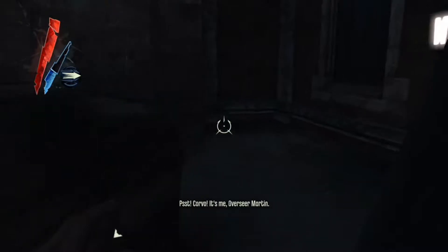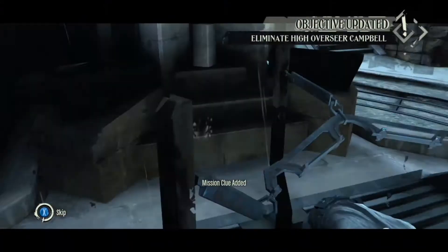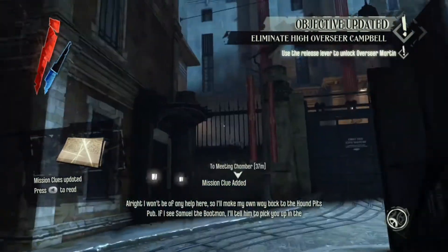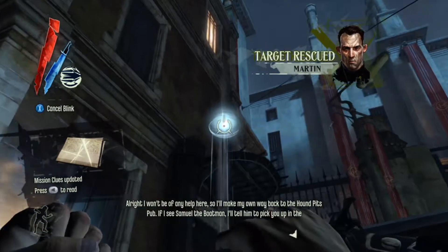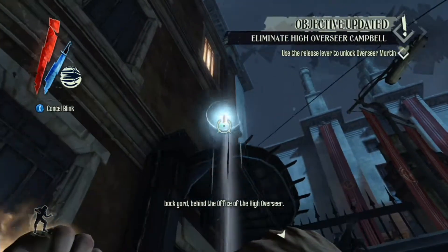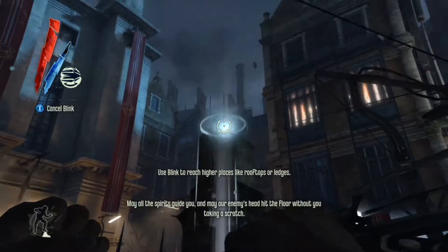We are going to knock out this guard — hold X, carry him, drop him over here. They know who you are; you used to be a guard, so they probably know you from that. We're going to release the prisoner. I'm going to skip this dialogue — you can watch it, but he doesn't say anything important. We saved Martin. Now it's time to go deal with the High Overseer and a captain named Cronot.